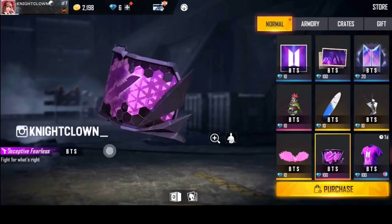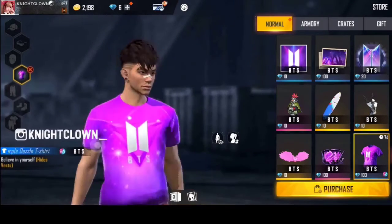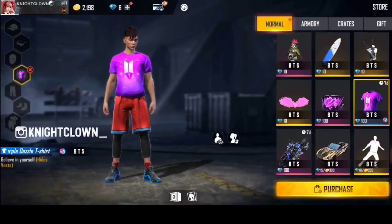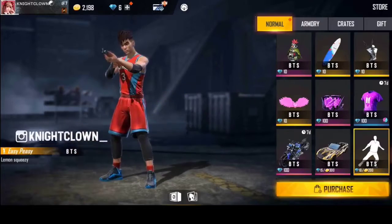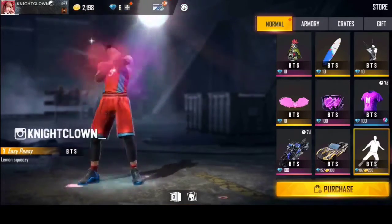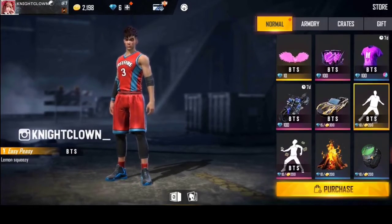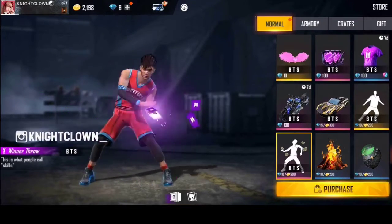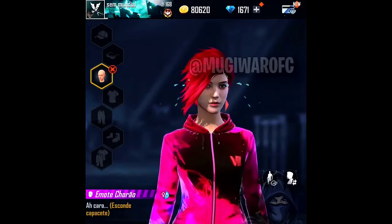This is a pink backpack and a wing backpack. This is a blue all skin — this is a top-up event. We will see the next top-up event with free rewards. The bike is also a top-up event reward. There is also a different emote in the top-up event.